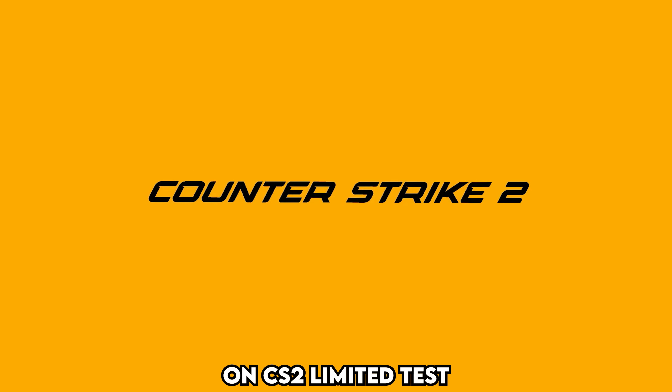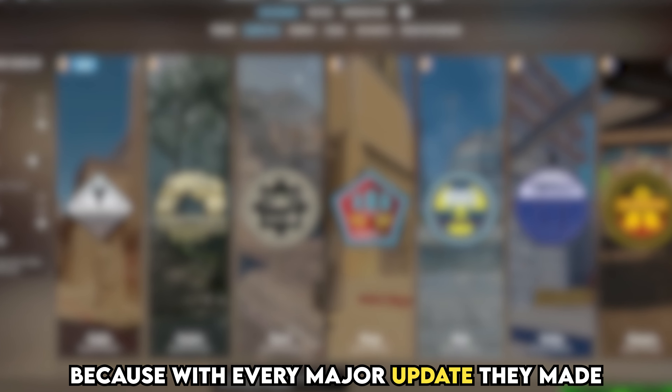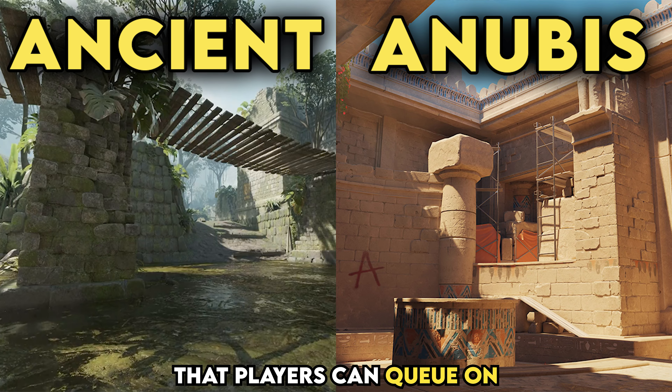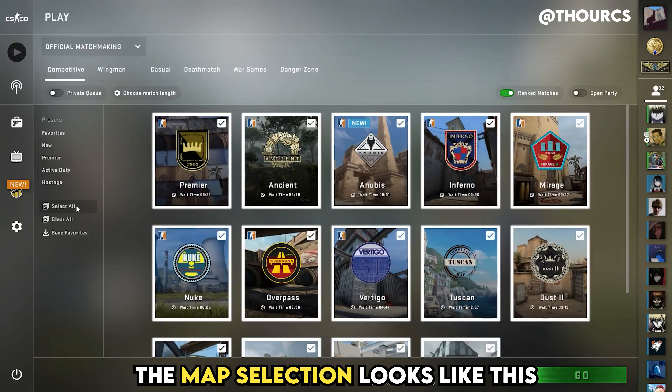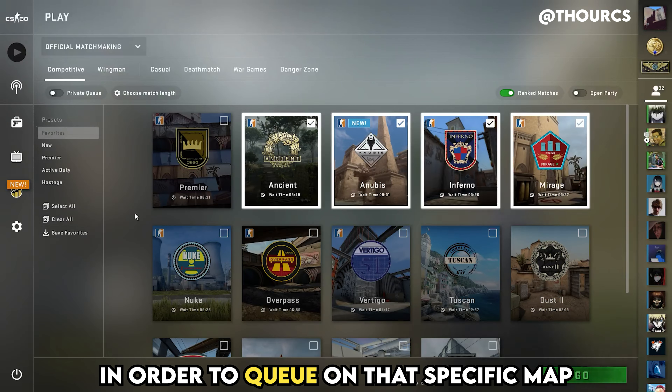At the moment on the CS2 limited test, people can't see how the map selection will look like because with every major update they added only two maps that players can queue on. As you know from CSGO, the map selection looks like this with three rows and small icons that you can click on in order to queue on the specific map.